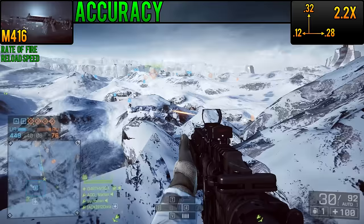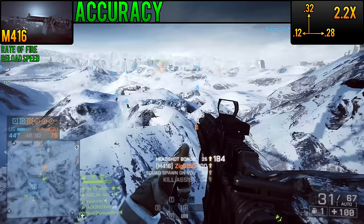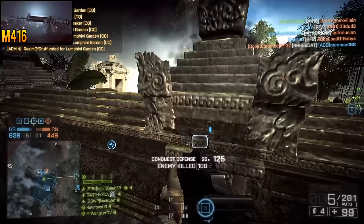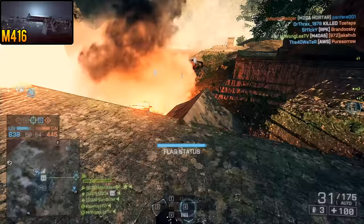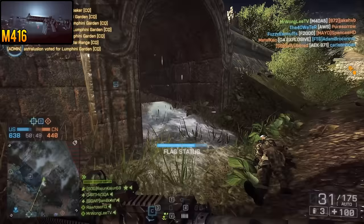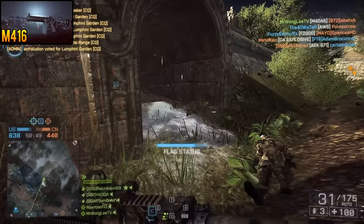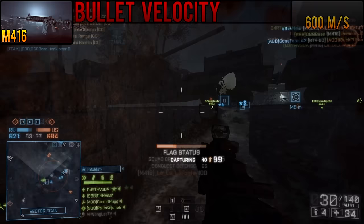It is a bit less predictable than the L85A2, and the M416's first-shot recoil multiplier can be a bit punitive at a 2.2 times multiplier. Overall, with the gun's middling time to kill, this translates into superior performance at 15 meters and beyond. Like the ACE-23 and L85A2, the M416 has its share of good features, most of which help to accentuate the very middle-of-the-road nature of this weapon. Most of its other attributes are pretty average for an assault rifle. It's not the best in CQB, it's not the best at long range, but at its sweet spot, it dominates.